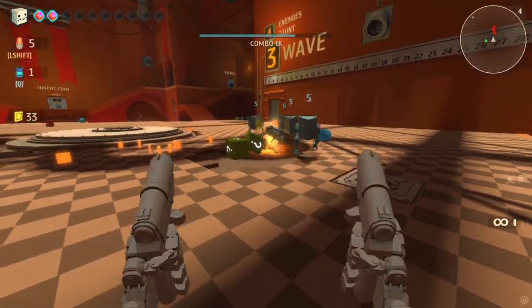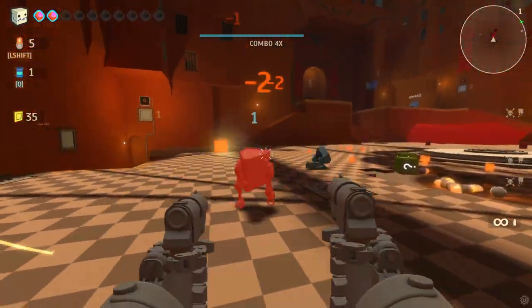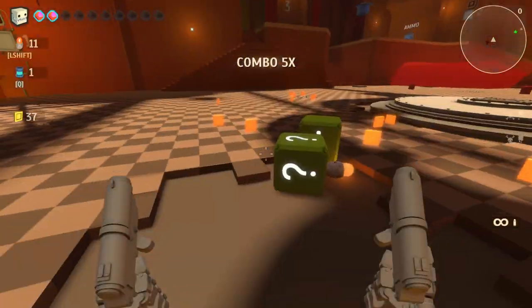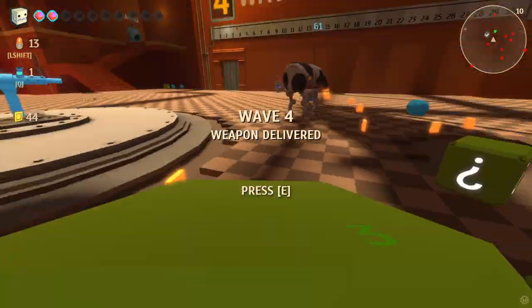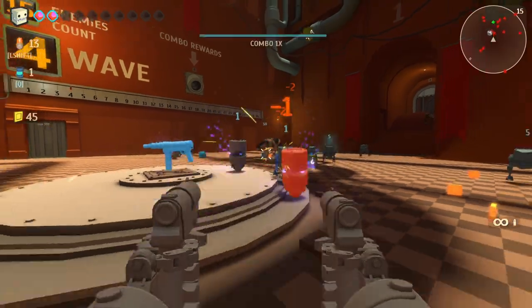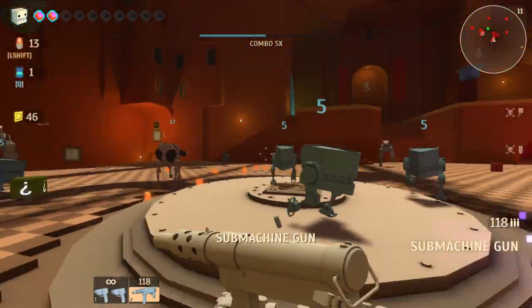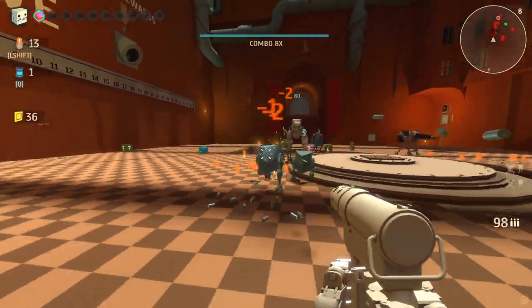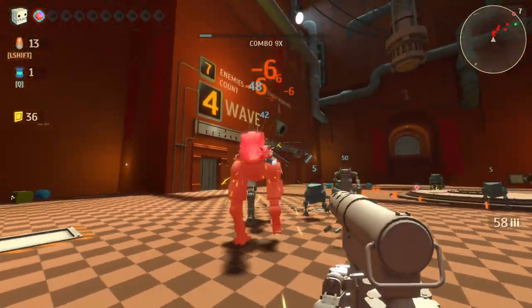So what do we have here? We've got boxes we can throw and they drop power-ups. This game is really well-priced for offering something like this. Throw it at the cow — are we supposed to save the cow? Oh, there's a new gun offered. Something hit me for the first time. We've got T-Rexes now.